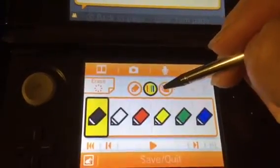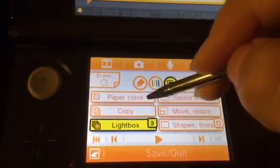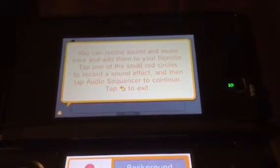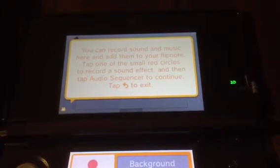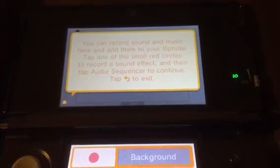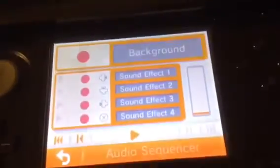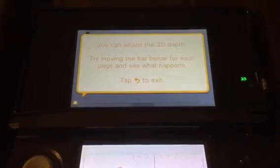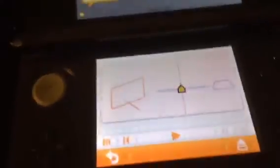Pretty cool — wow, extra colors right there! New feature — about the audio: you can record sounds and music here and add them to your flip note. Tap one of the small red circles to record a sound effect, then tap the audio scroll to continue. They added a fourth audio track this time — that's good! And you can adjust the 3D depth — try moving the bar for each page and see what happens.